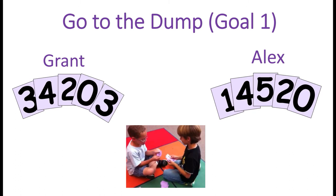Now let's look at how to play the game. To start with, Alex and Grant would each get five cards. They deal them out like you would for any other card game. Then they would look in their hand and see if they had any pairs of cards that added up to five. When I say a pair of cards I mean any two cards in their hand that added up to five.